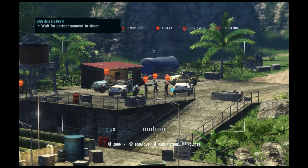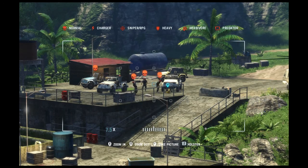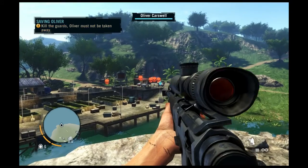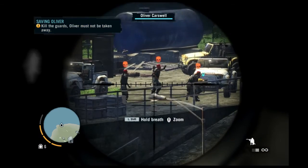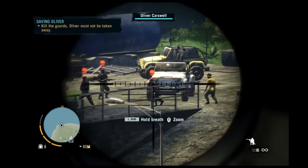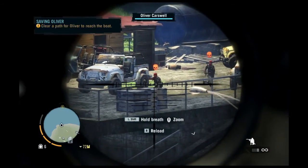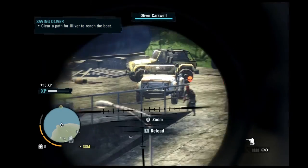That little cross dissolve there was only because I messed up and failed the mission the first time. There's a guy who shows up with an RPG later on and he kind of ruined my day. I can't let them put Ollie in the chopper. Part of it's because his rifle sucks — I think I had to die so far.